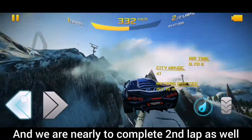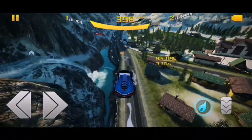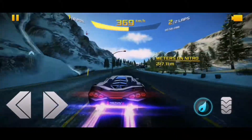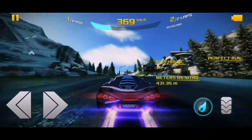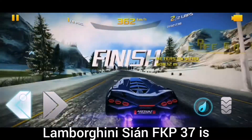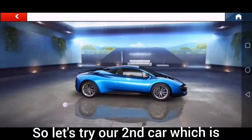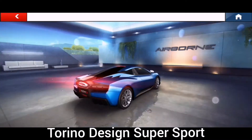We are nearly completing the second lap as well. As you can see, the time for Lamborghini Sian was 2 minutes 10 seconds. So let's try our second car, which is Torino Design Super Sport.